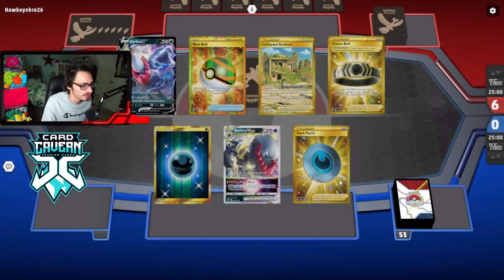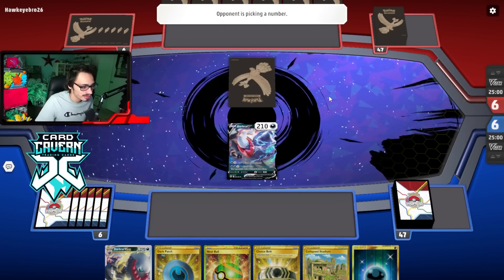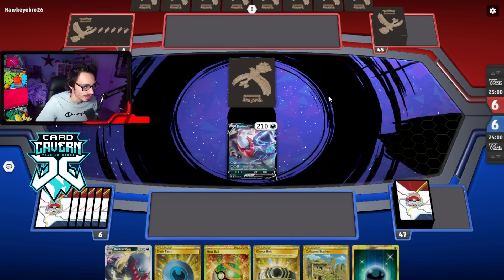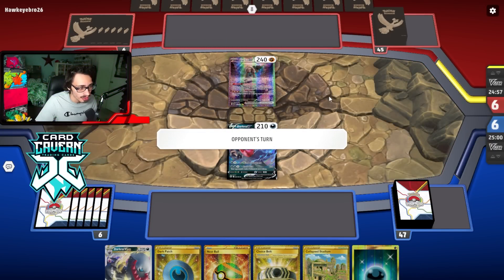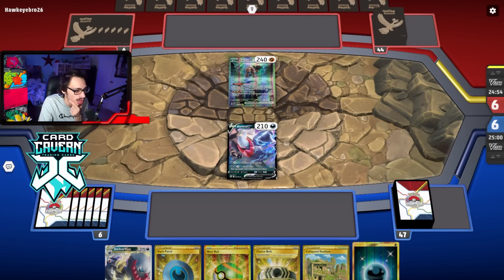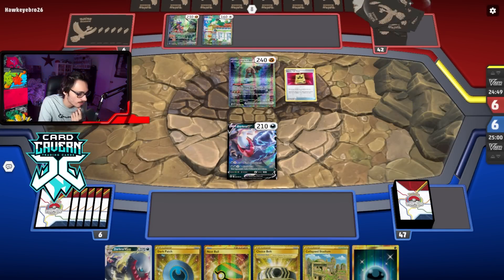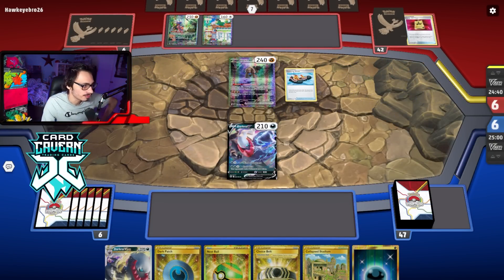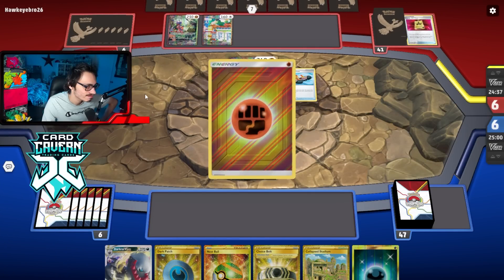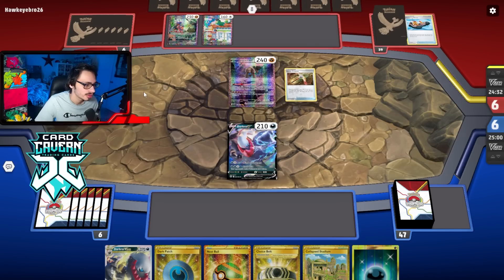Starting game two with two Mulligans. Our starting hand is a little mid — not ideal, but we'll get Squawkabilly if it's not prized. We'll see what we're playing against. Maybe we can get a turn one Galarian Moltres attack — I doubt it. We're playing against Tinglu. This actually could be tough — no abilities makes it sort of difficult. Them going first is also not ideal, so we're at an immediate disadvantage. They obviously have an insane start.